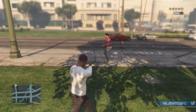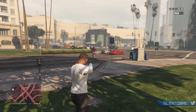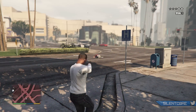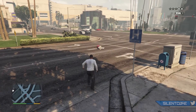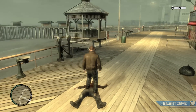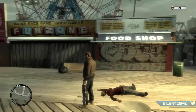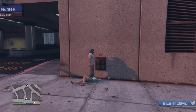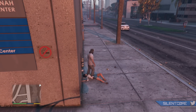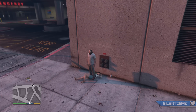In GTA 4 you can also disarm people by shooting the guns out of their hands — even against SWAT teams you can shoot SMGs or assault rifles out of their hands, which drop to the floor and they'll pull out a pistol instead. Another small detail is that bodies when they drop to the floor are actually solid objects you can walk over and interact with, whereas in GTA 5 you just walk right through bodies — your feet sink right into them, so they're not physical objects the way they were in GTA 4.